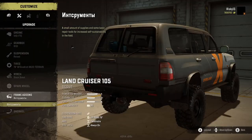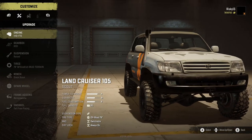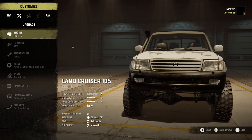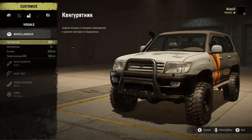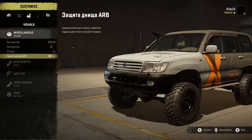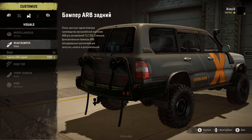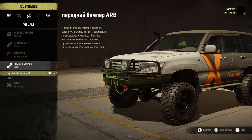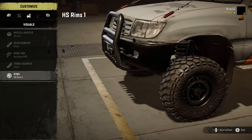We'll go with the snorkel for sure because we want to do some crawling and some mudding. Man, that looks mean from the front. For miscellaneous we've got this bumper - this one puts a little air freshener tree thing inside, it looks animated too with a nice little physics effect. That's a skid plate, and I'll go with this one for the rear bumper. We'll get a roof rack - that looks cool.